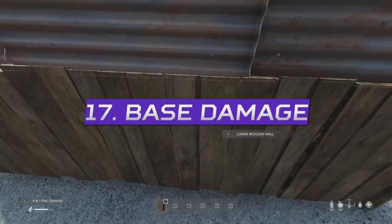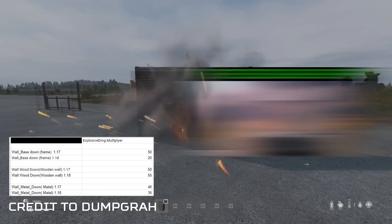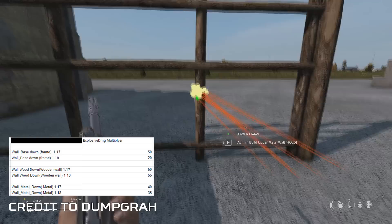Base walls, fences, and frames now take a lot less damage from explosions in this patch. Basically it will now take twice as much damage from explosives — so 12 grenades instead of 5 — but bullet damage is exactly the same against walls.